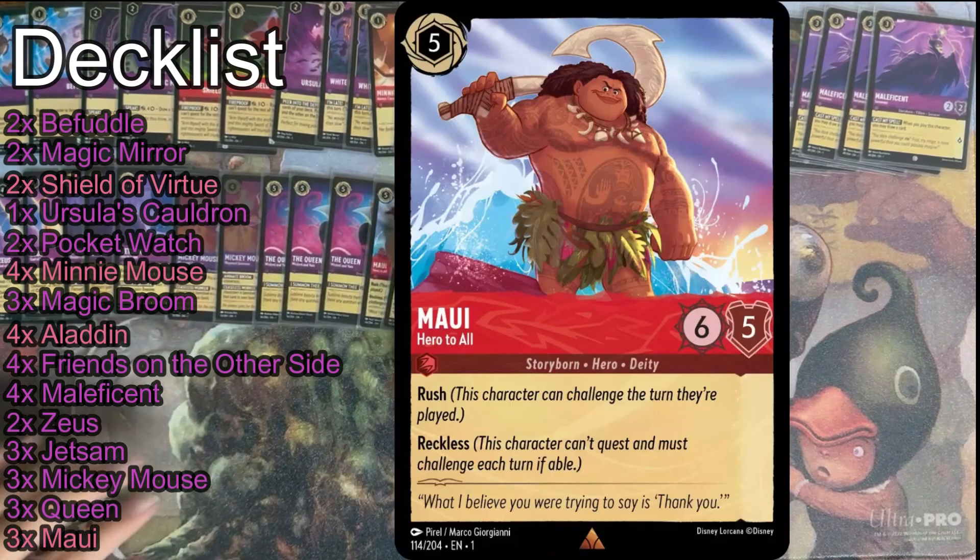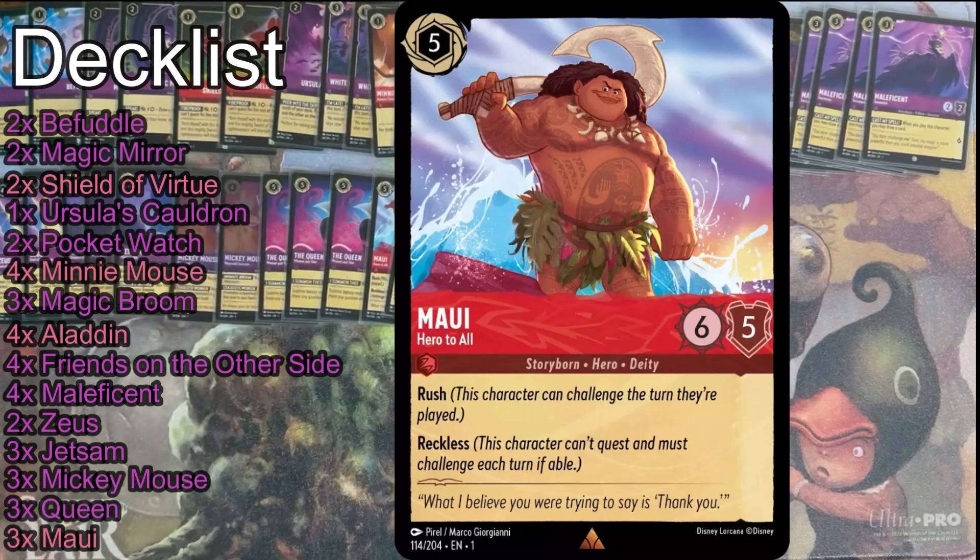Running three Mauis now — it used to be four Mauis. Maui does have his place; he hits for a lot, doesn't add any value, and can be inked. He helps take out bigger creatures, especially right on five. On four, you can instantly attack; on five, I can instantly attack. That's valuable because you're not hitting your major board sweep until seven, so he's got to bridge the gap between basically five and seven.